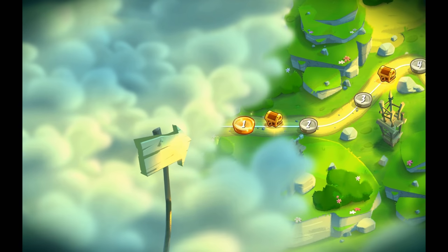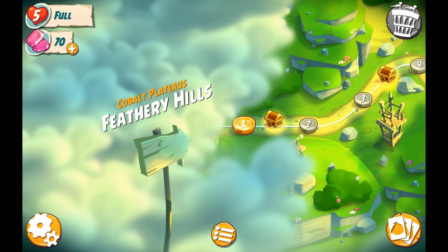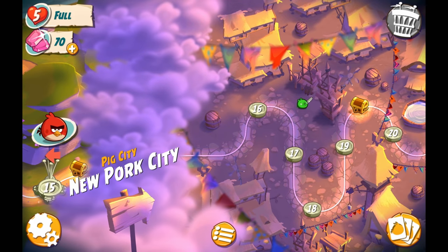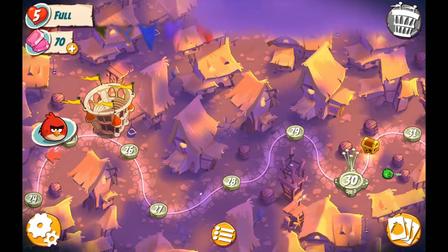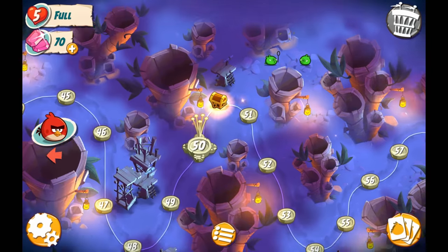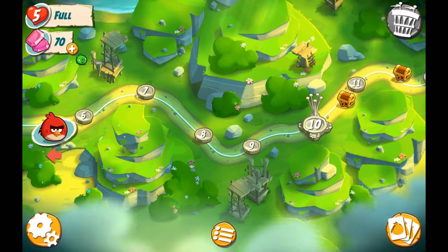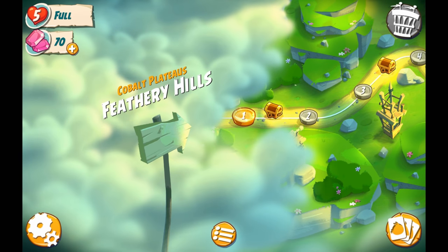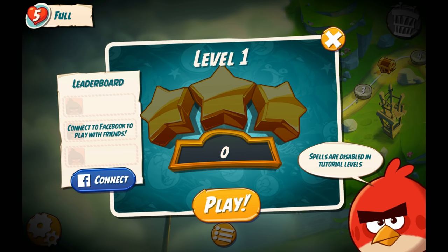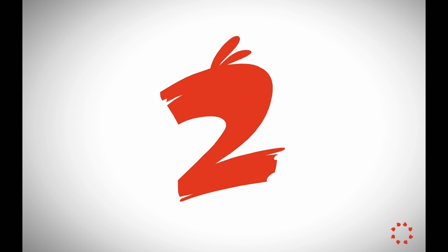Alright, here we go. This looks like the first world, Cobalt Plateaus - Feathery Hills. It looks like we have 15 main stages here, and up to 35 in Egg-chanted Woods. I'm just taking a sneak peek at what lies ahead. Let's focus right now on level 1. We have 5 hearts, 70 gems. Spells are disabled in this tutorial level. Hopefully we can get 3 stars on these and have some fun with Angry Birds 2.